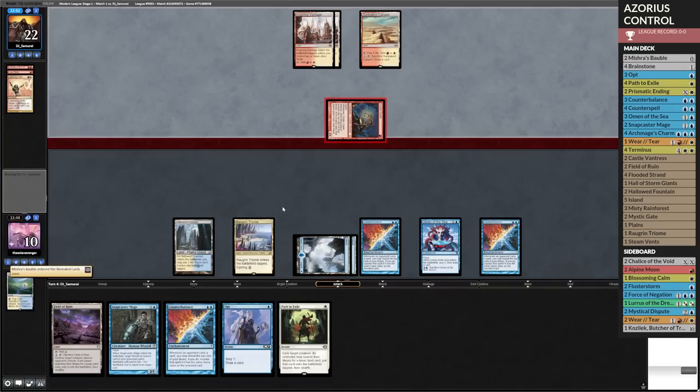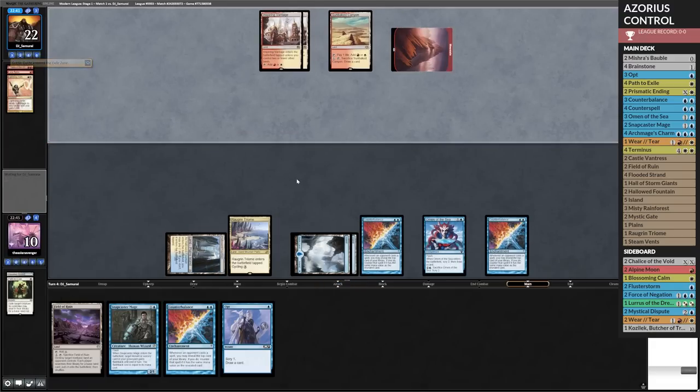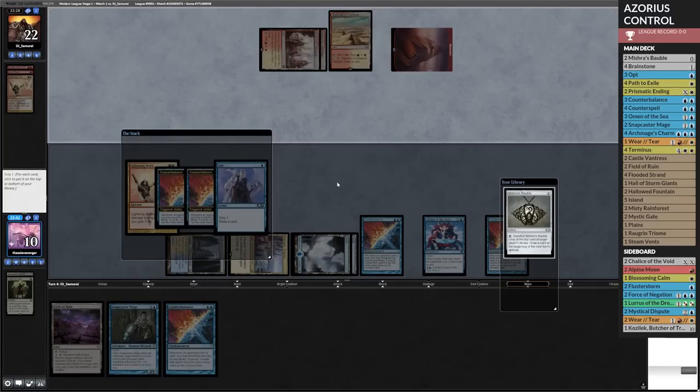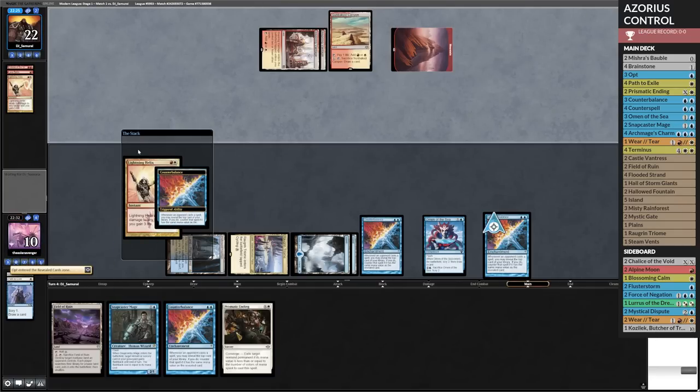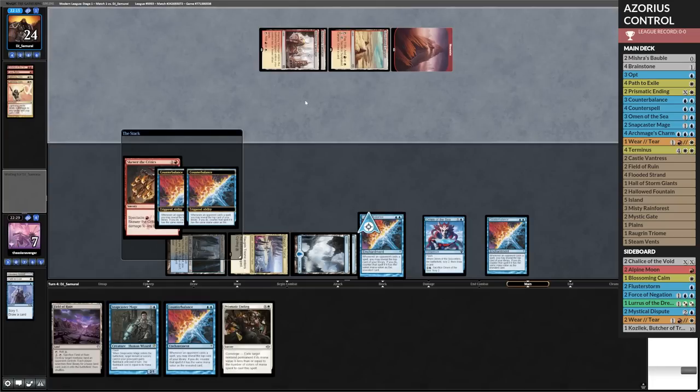Mishra's Bauble — okay, that's not great. I'm just going to Path here. Now we see what they do next — they're probably going to cast some burn spells at us. I'll probably want to Opt here. Move the Bauble to the bottom. It's Opt — okay. We're down to seven. Not great. And a Skewer — that gets around Opt. Wow. We're comfortably at four. What's the worst that could happen? Can they even deal four damage, especially not for two mana?